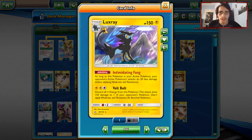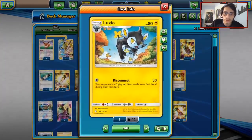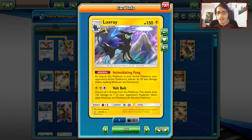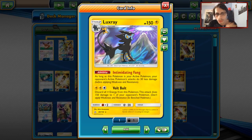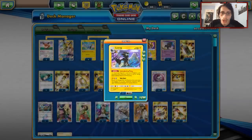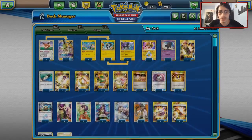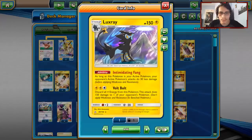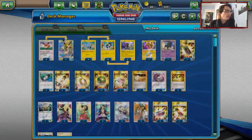Thankfully, we do have Luxray and Memory Energy, which we're gonna be trying to use. Memory Energy provides the color synergy and allows you to use Luxio's Disconnect attack when you have a Luxray in play. Luxray is actually decent — it's got 180 HP thanks to Intimidating Fang, and its attack Volt Bolt, which discards a Lightning energy, is really good. When you combo Volt Bolt with Thunder Mountain and Memory Energy, you only have to get rid of one Lightning energy, which is great.